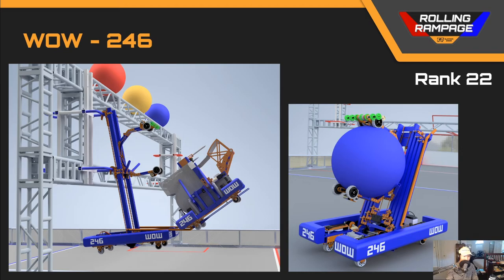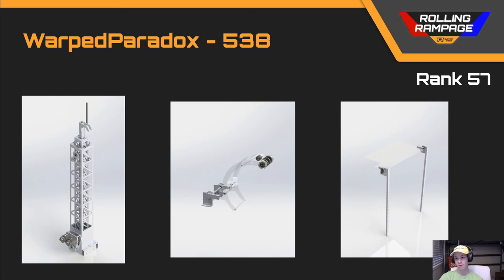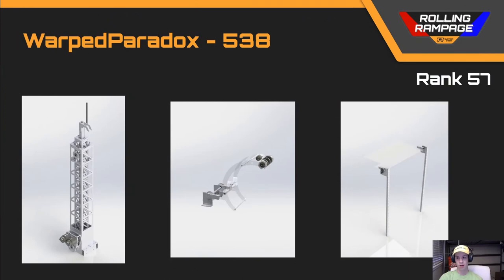Next we've got team number 538, Warped Paradox, in rank 57. Team 538's robot had something unique: a plate on top they called their shot blocker. Looking at how it's designed, it's only supported by metal in the corners, and I think the plastic panel would just break or not be effective at blocking many shots. It's also not very high off the ground, so they'd need to be very close to other robots for it to be effective. This robot was also missing details like all of their fasteners, and in some pockets there are missing fillets in the corners, which you need to manufacture these parts unless you have an astronomical amount of money.